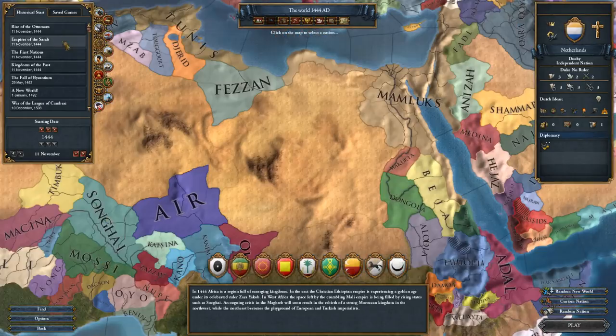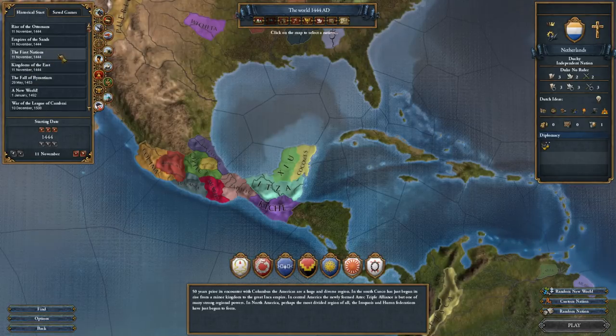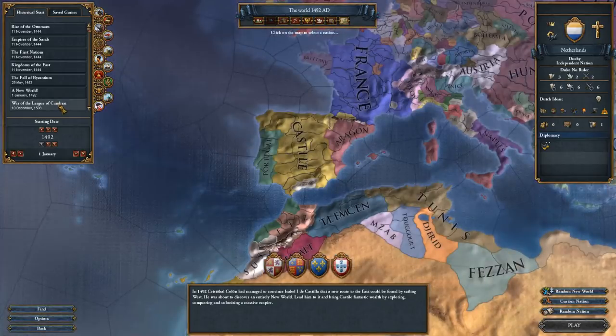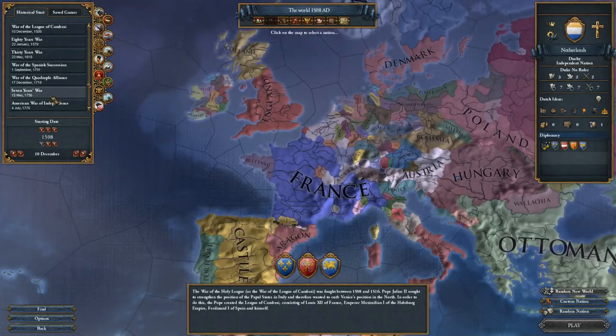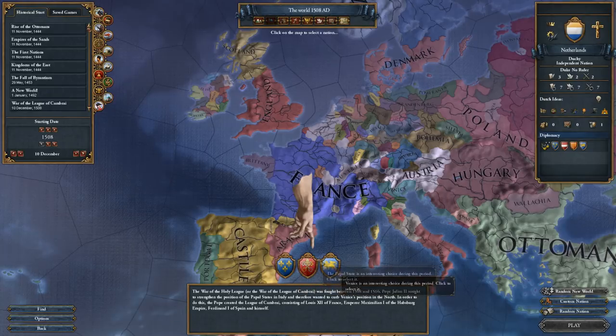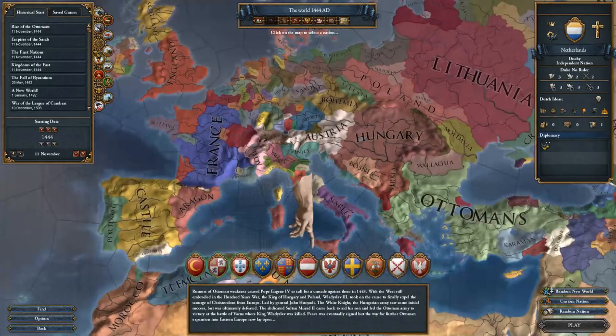These bookmarks are centered around various geographical regions. Empires of the Sands gives you interesting nations in Africa to play. The First Nations gives you interesting nations in America. Kingdoms of the East covers the East, and so on. Then you have some later bookmarks like the Fall of Byzantium, the Discovery of the Americas in 1492, the War of the League of Cambrai — tons of different interesting bookmarks. You always get a description of why this is an interesting point in time, and it will also recommend various countries you can play.